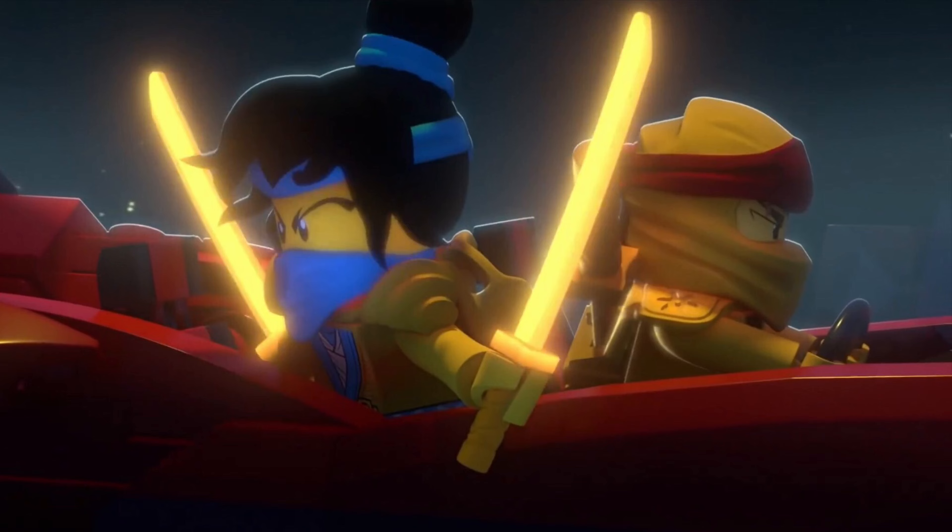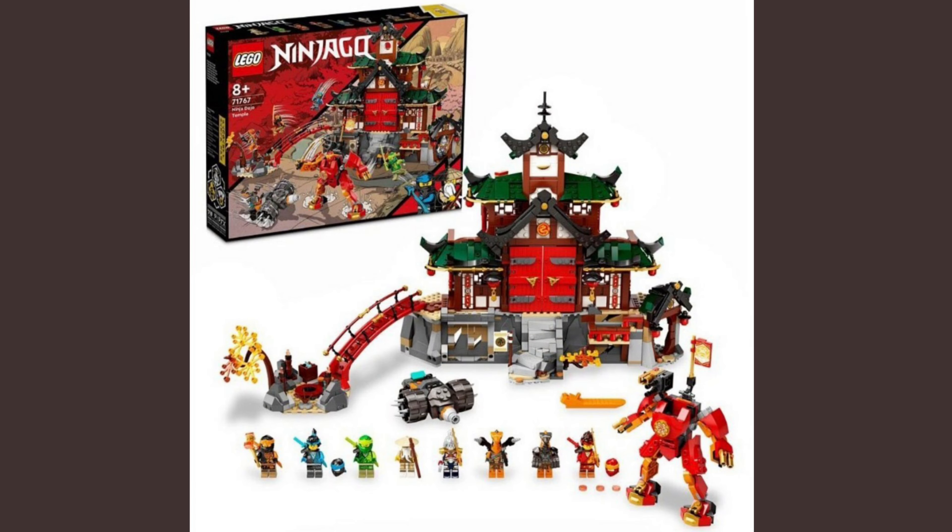The first set is the Dojo Temple. This looks to be the biggest set of the wave and is very impressive. I don't think the idea is super original — a lot of people are making connections to the Season 3 Temple, and I definitely agree it's reminiscent of that. But it's good. I really like the green roofs, the big red doors with shurikens as handles, and the various levels of the temple as the roofs get bigger going down. Towards the bottom there's a rocky area and a bridge, which connects to another island with a yellow tree.